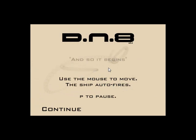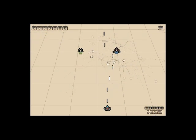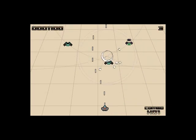And so it begins. Use the mouse to move. The ship auto-fires. Key to pause. Very good. Combo 1, even though I didn't shoot anything. Oh god, evil cactus monsters. Killed it. Aw, the evil cactus monster got away.